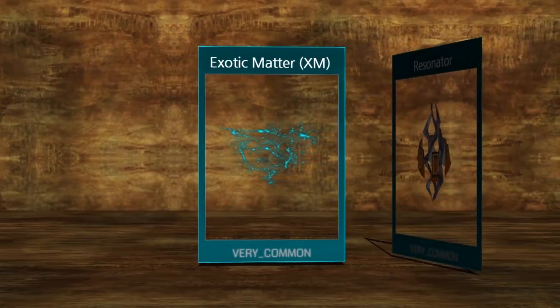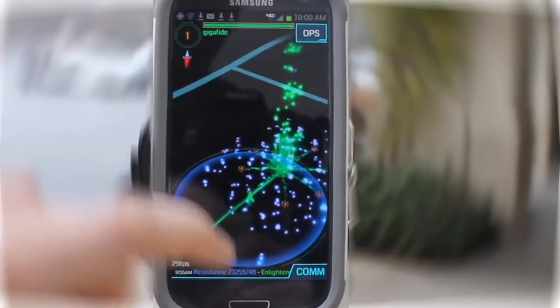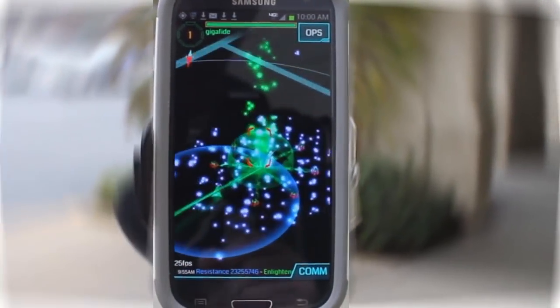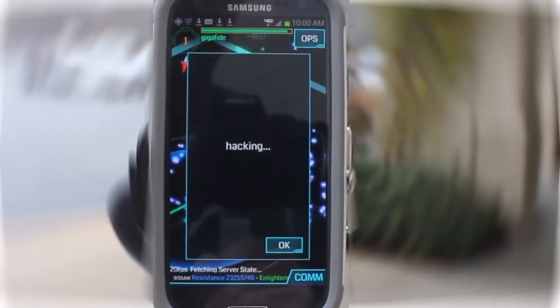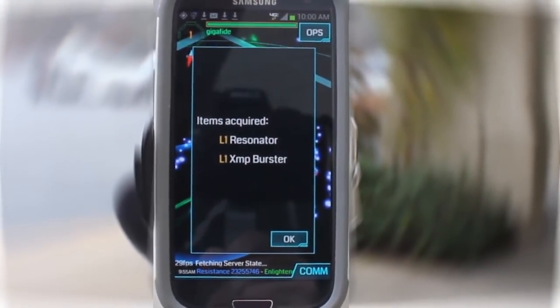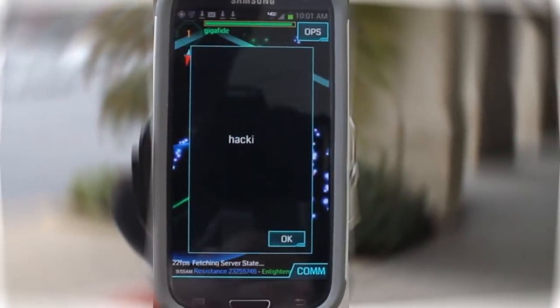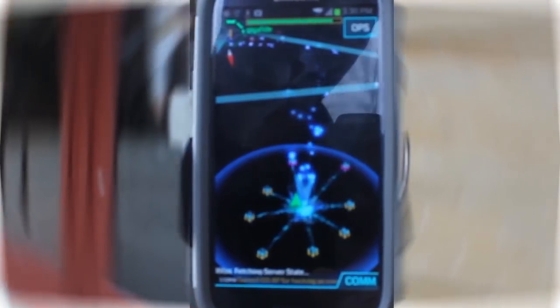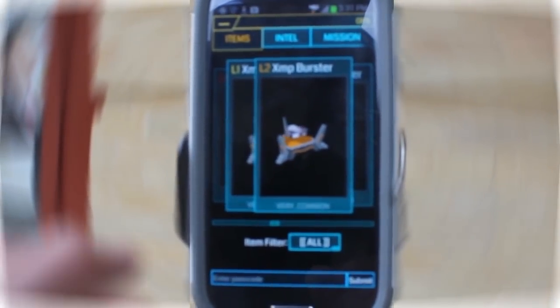Exotic matter, also known as XM, is a powerful energy that is leaked into our dimension. As you walk around, you can collect it and use it to help build and defend your portal. When you have enough XM, find one of your team's portals and select it. You can now hack it, which essentially gives you resources such as portal keys, XMP bursters, and other goodies. Once a portal is hacked, you have to allow it time to cool down before you can hack it again. You can view all of the hacked items you've collected in your inventory by going to Ops and the Items tab.